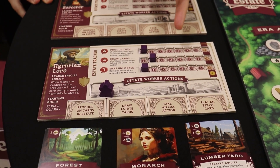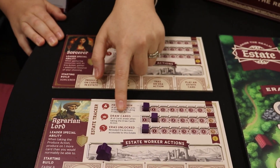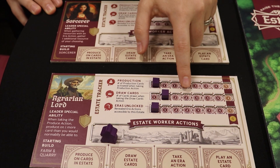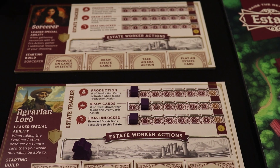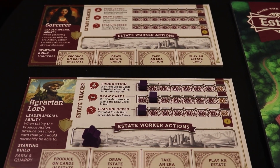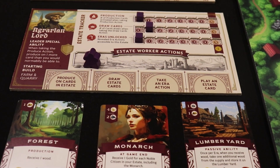When your tracker increases, your future worker actions then become more powerful — such as here you draw a card, you start with one, but then as this pip moves, you start drawing two or even three cards with one worker action. It's a faster-paced game, so players are kind of rotating turns all along as the eras go by, and at the end of era five, we score the game.